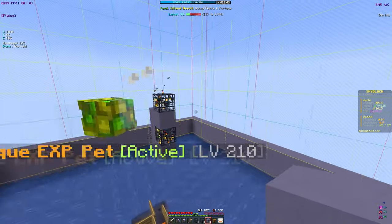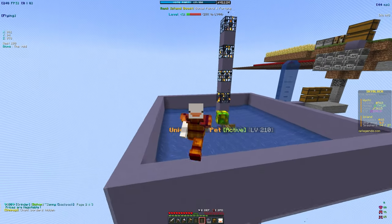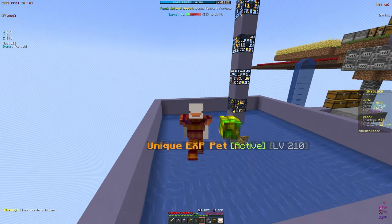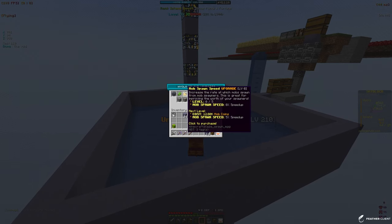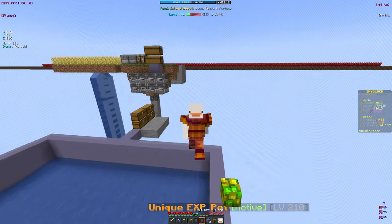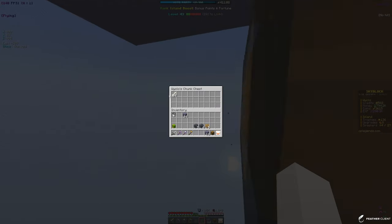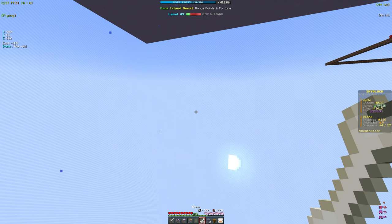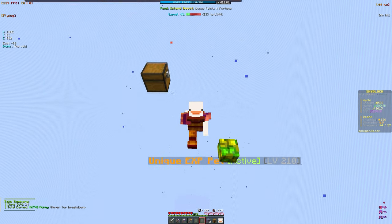Every time we place a stack it uses one of our 27 spawner stack slots. We definitely want to increase the stack size per slot and get more total stacks. We also want to get the mob spawn speed upgrade in island upgrades as soon as possible. The grinder is working — some skeletons just died and we got bones. Selling 24 bones gives us 6k.